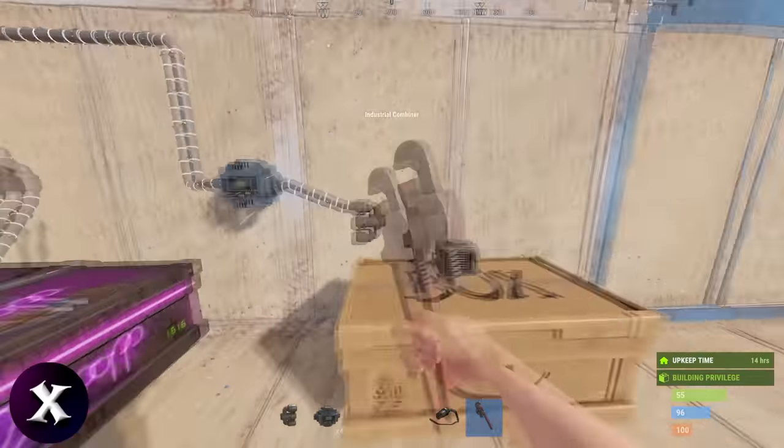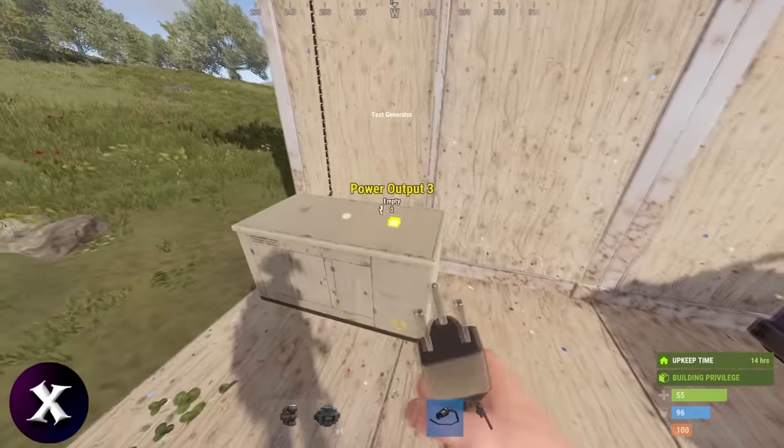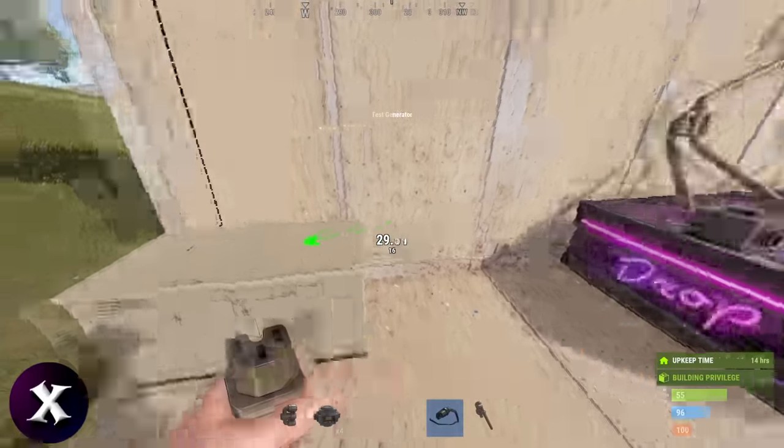The buffer box should go inside your base in your loot room. You can have as many buffer boxes as needed. One tends to be enough for me, but if you find that's not enough, you can easily just daisy chain additional boxes to expand.